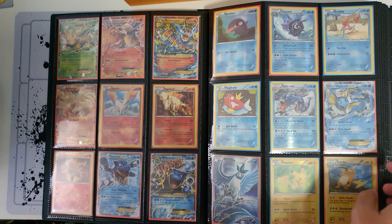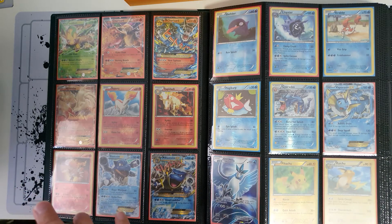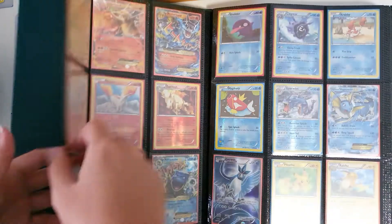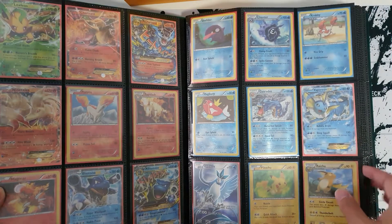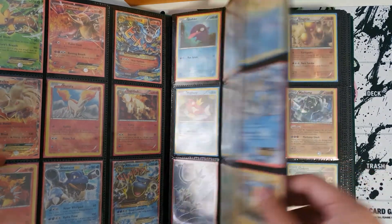XY Evolution also has the three starters, but if I'm not wrong, it only has Charmander and Charmeleon — just the final evolution of the three starters. For the actual Evolution set, I was kind of sad that Blastoise and Venusaur didn't get the vintage version reprint — there's a modern reprint of the Charizard art but not Blastoise and Venusaur.